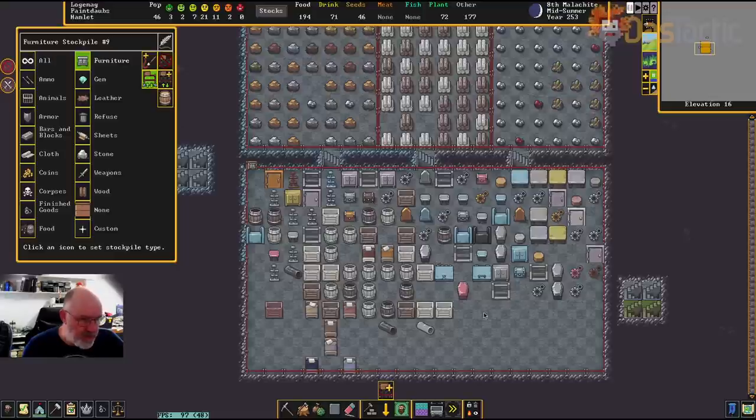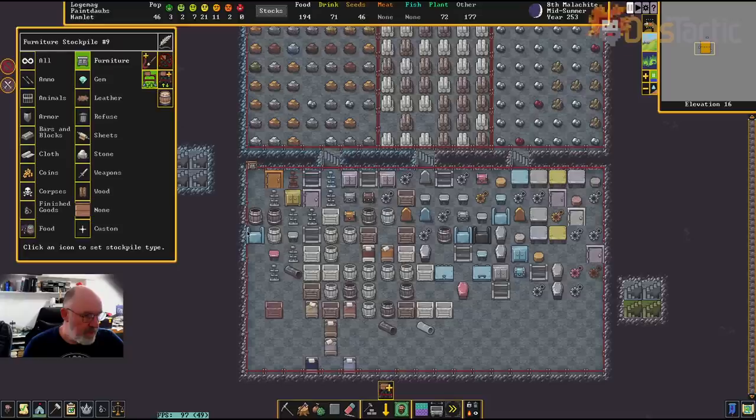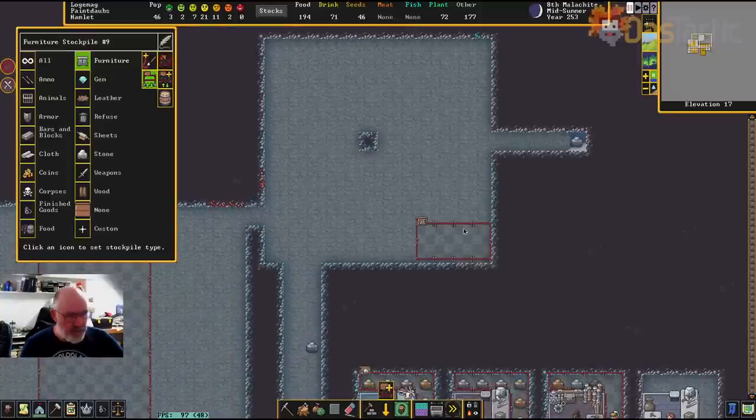I'll go to this other furniture stockpile and turn off the minecarts there, so we're now using minecarts only in that top section. That way when we start to build things we can see what's going on.